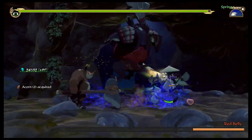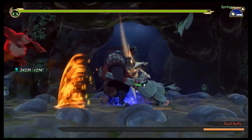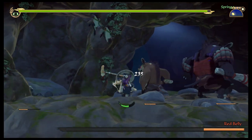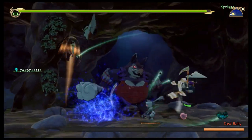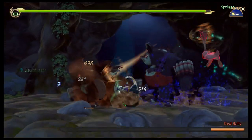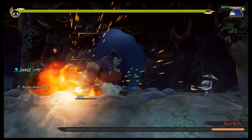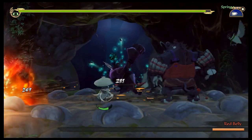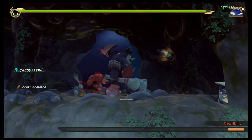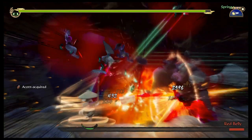Another cool thing about the tidal wave move: if you use it on normal enemies it usually launches them into the air, which is good for comboing. For larger enemies it can just deliver a lot of solid hits. One of these rabbits is throwing bombs — and thankfully the bombs hurt everyone, including himself if he knocks it down. So it's kind of fun to just knock the bomb out of his hand and let him get blown up by it.